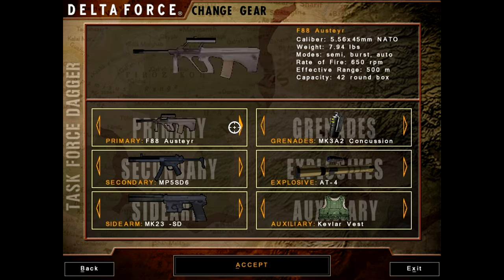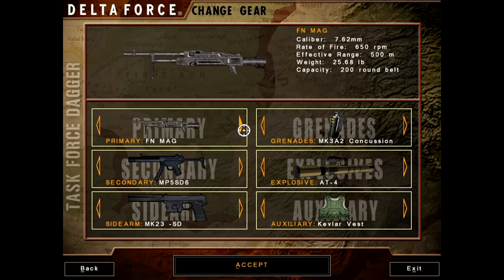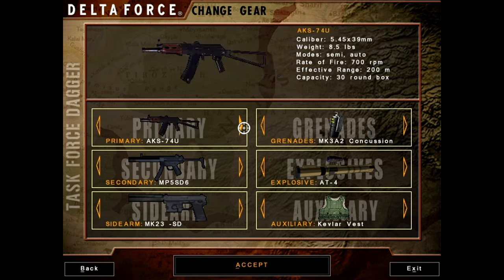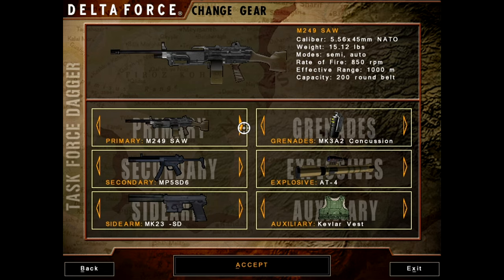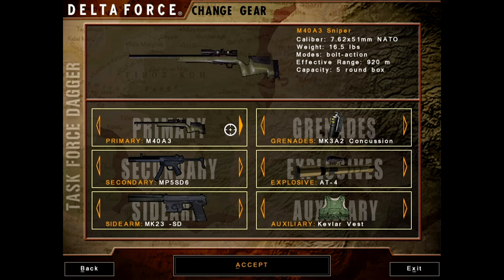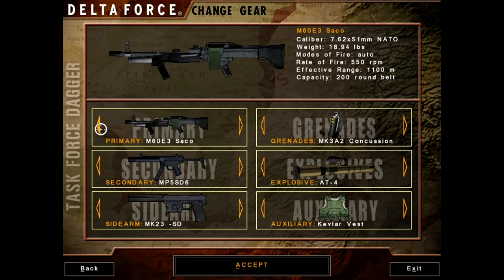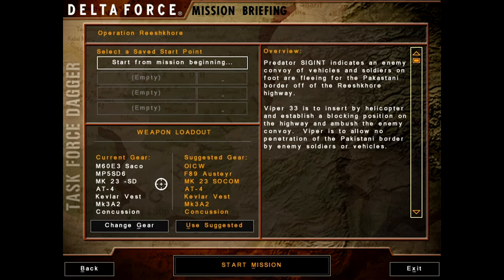We're going to go with a slightly different loadout today. What is this? The M60. And this guy? The M249. I think we're going to take the tried, the true, the trusted — 20 pounds — the M60 as our primary on this one.